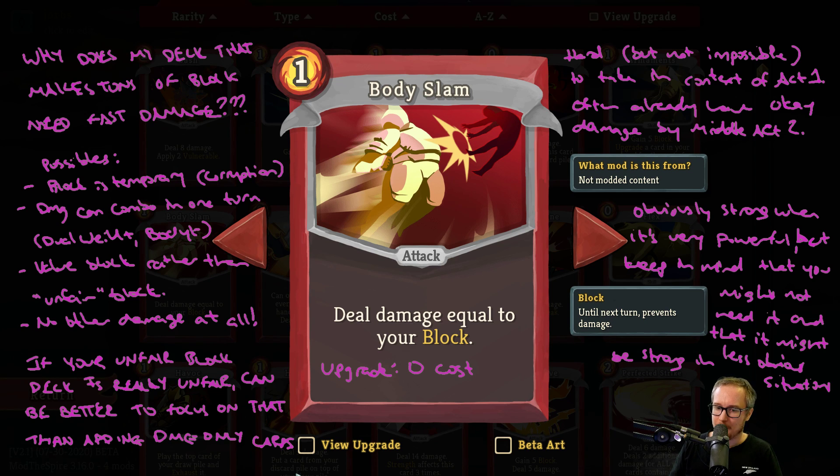Body Slam can also be worth picking up if you have no other damage at all. If you have a deck that's all about blocking and haven't added any damage to it, Body Slam can obviously be really, really good there. But if your Unfair Block deck is truly an Unfair Block deck, sometimes it's better to lean into making sure that your Unfair Block stuff goes off and making sure you have answers to what's good against it, rather than worrying too much about Body Slam.